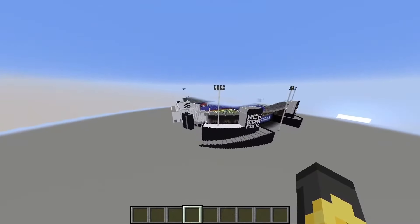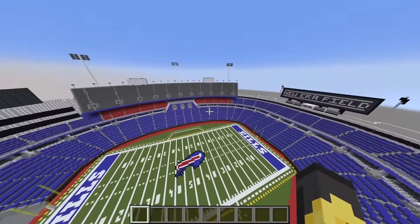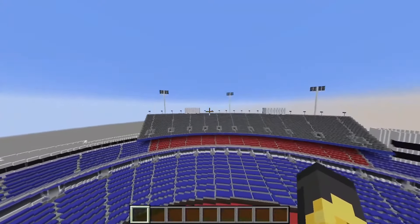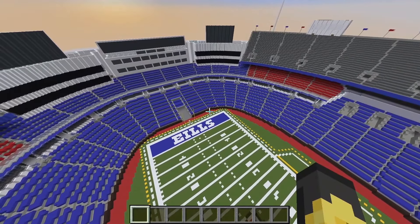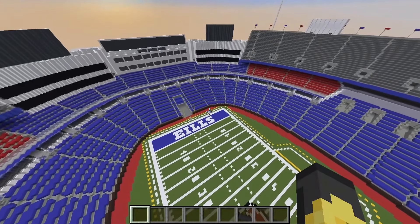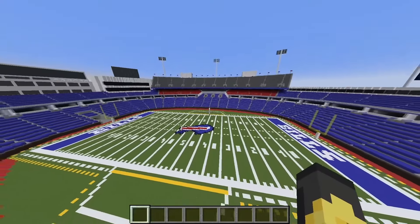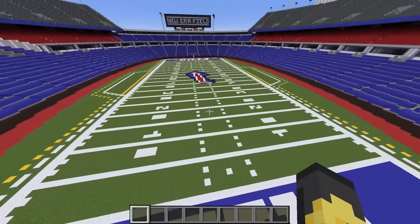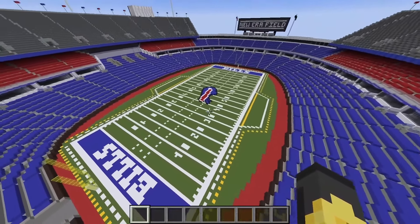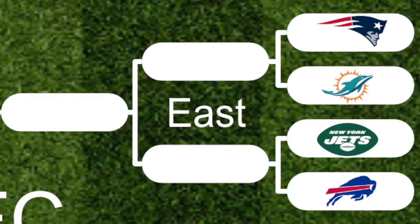Last up we have New Era Field of the Bills, which on first glimpse is actually looking pretty cool. On the inside it's really symbolic — six lights for their six AFC Championship wins, and four little booths for each of their Super Bowl wins in a row. Wait — I'm getting word that they lost four in a row. How do you lose four Super Bowls in a row? I've seen Lions with better win ratios. Can you imagine playing a whole season, making the Super Bowl, just to lose — and then you do it again and again and again? I kind of feel bad.